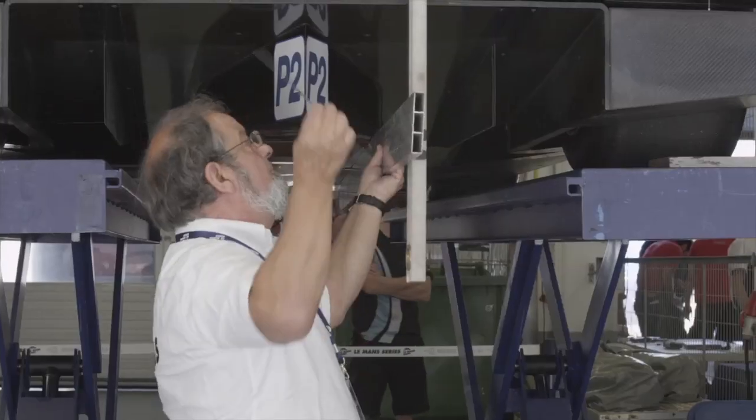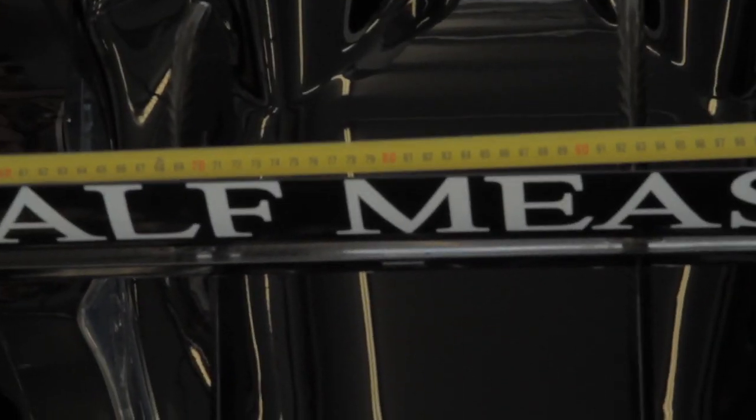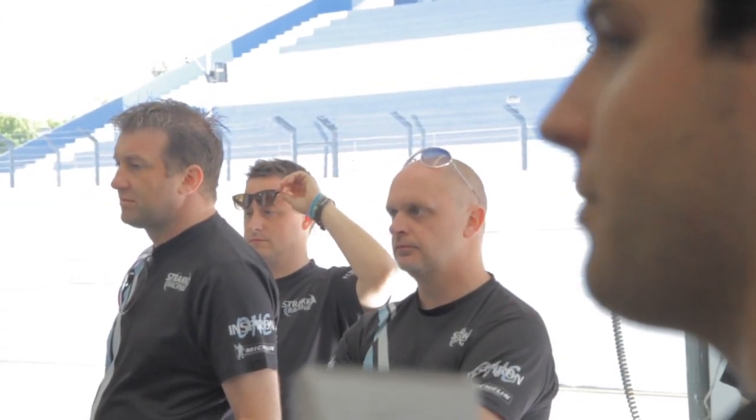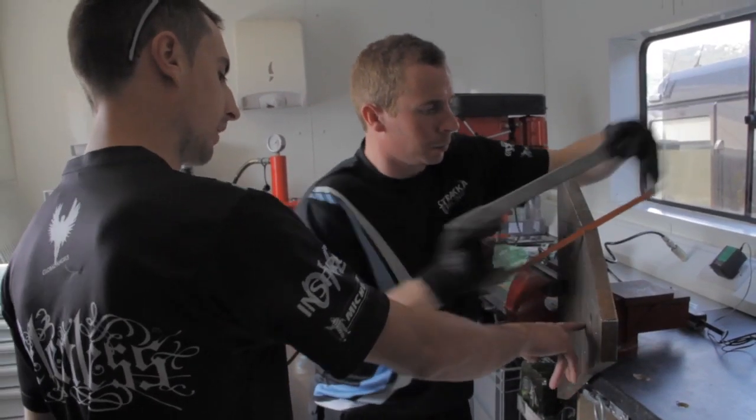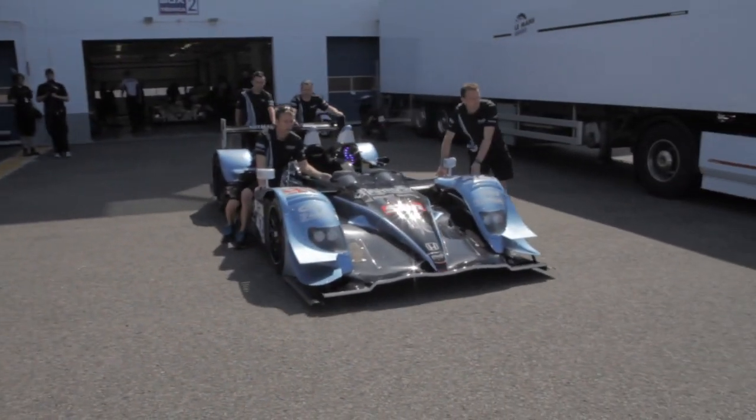We've gone through scrutineering today and got the car signed off ready for the race. We found that the car is a little bit overweight — we're about 11kg over due to some of the bodywork repairs we've had to undergo. It's a very tight field so we're trying to be as close to the weight limit as possible. The boys have been painstakingly cutting back some of the ballast plates to get us down to minimum weight and give us the best performance we can.